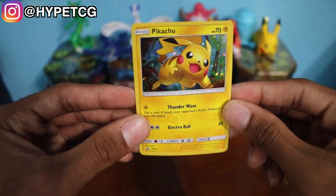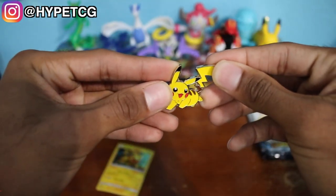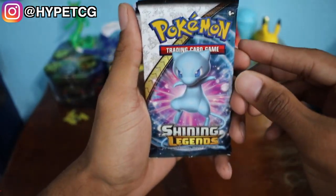Here is a better look at that promo Pikachu that was featured on the front of the box, and here is a code for that Pikachu for you guys. We also have a Pikachu pin right here. We're going to set those aside and we have our Shining Legends booster packs right here.